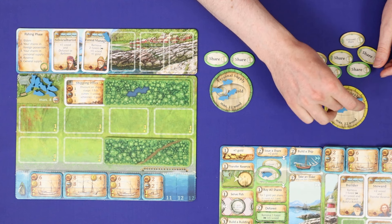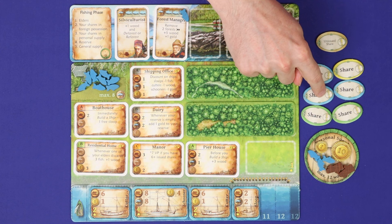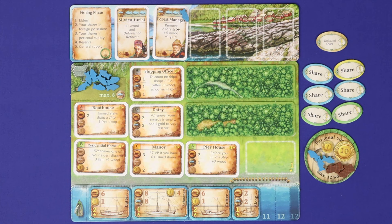After seven rounds the game ends and you proceed to final scoring. Gain or lose the points printed on each of your buildings and gain points for each of your ships. Gain a point for each issued share you own and lose a point for each of your own shares that is not issued. Lose one point for each empty space on your harbour board and gain one point for each gold coin you own. Elders and leftover fish and wood are worth nothing. The player with the highest score wins.